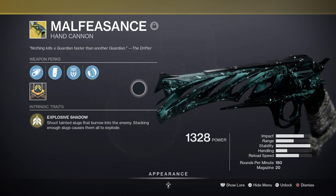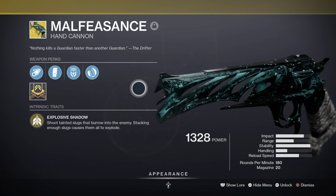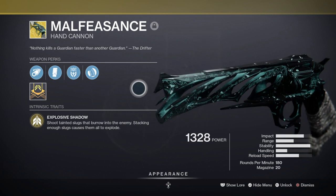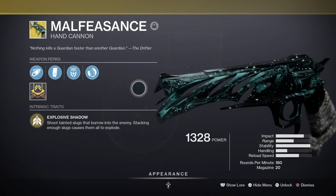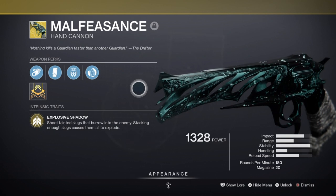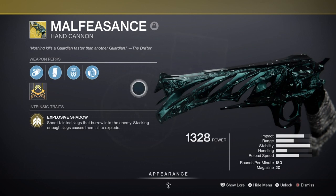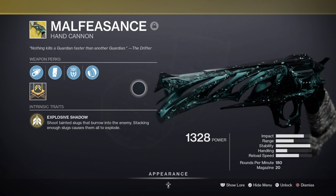Alternatively we can always swap our weapon for Crimson if we want to build up Lucky Pants stats quickly and also score kills, or we can swap out for the Hawkmoon for overall more damage, or The Last Word which is considered the best hand cannon to use when pairing with Lucky Pants. Simply pick and choose what you like as the results will be generally the same.